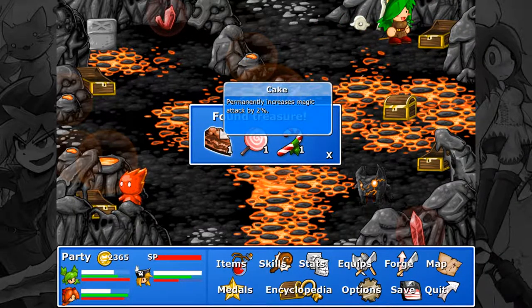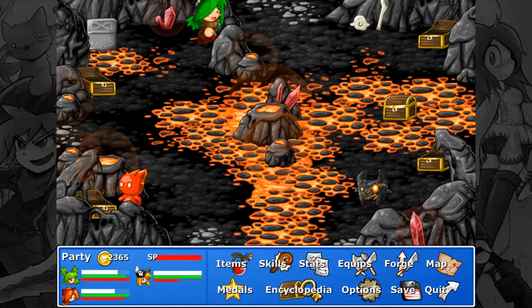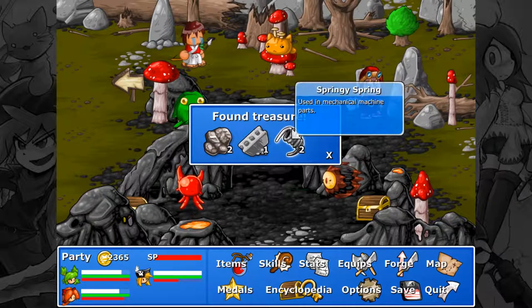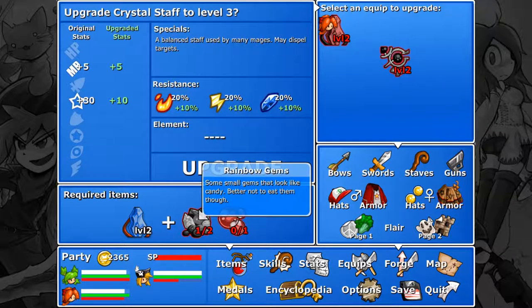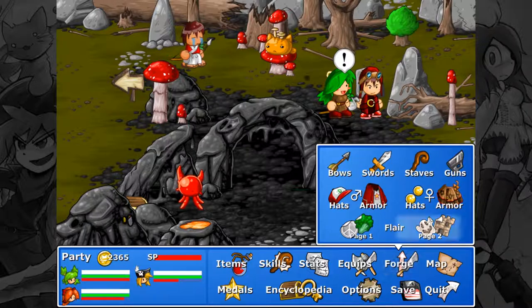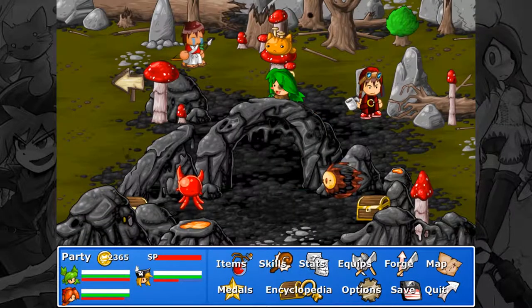Cake increases maximum magic attack, accuracy, and evade — finally an evade item. We don't have anything to do over there yet. You can get iron ore, concrete, and springy springs here. We need steel plates, not iron ore. I'm upgrading the hat — uses iron ore, doing it. The reason is I want No Eggs to pop out more often.